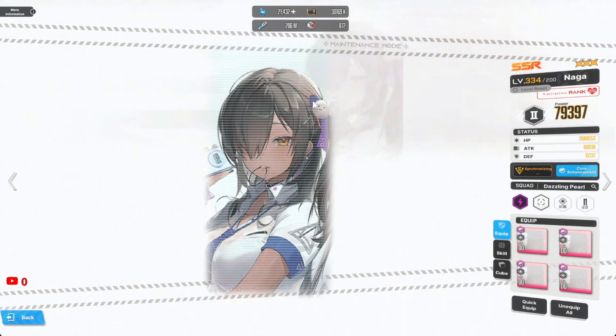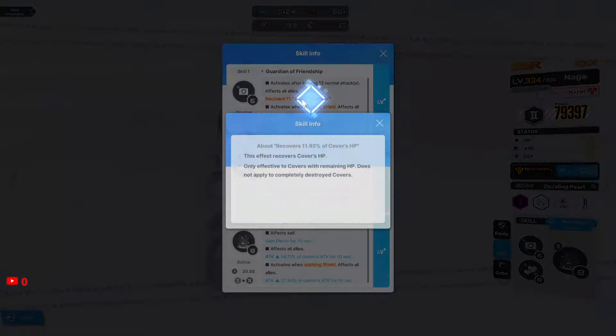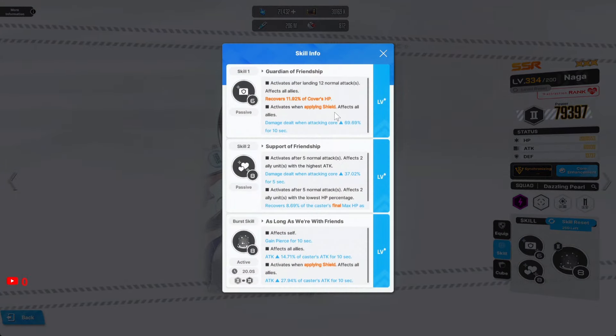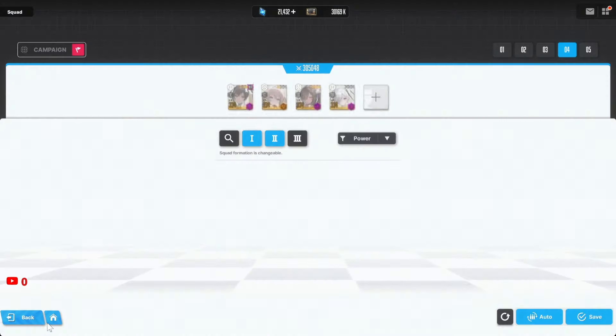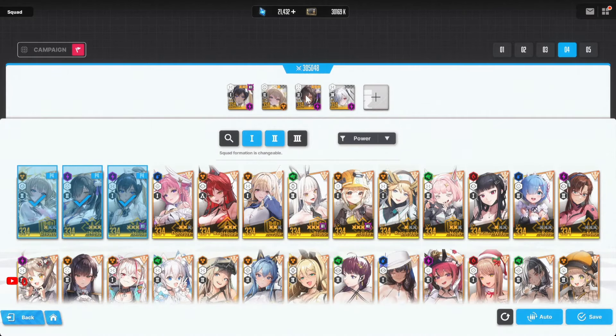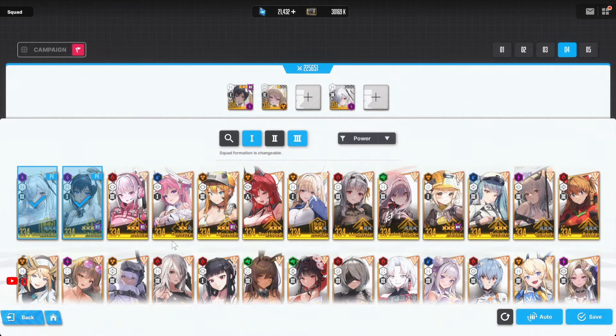I used to use Naga as a secondary Burst 2 to help with defensive buffs — basically HP recovery. But I don't think you necessarily need her. Instead, you can use other Burst 3 electric characters to further increase your overall damage.